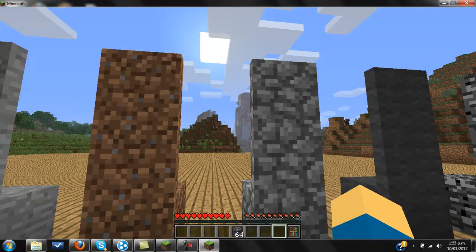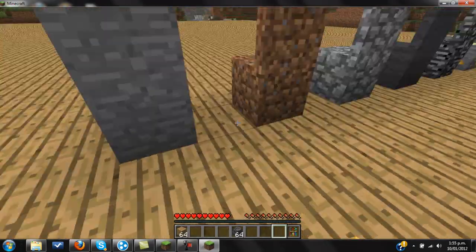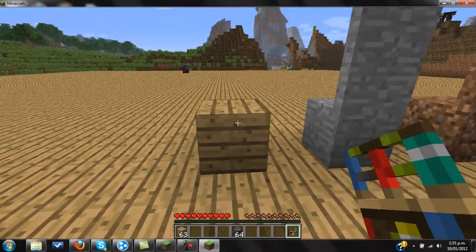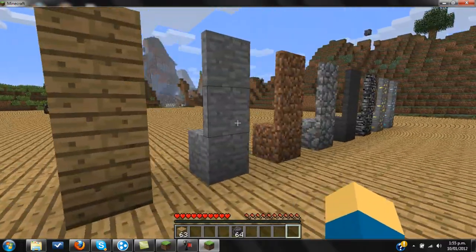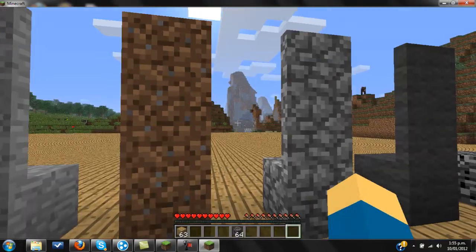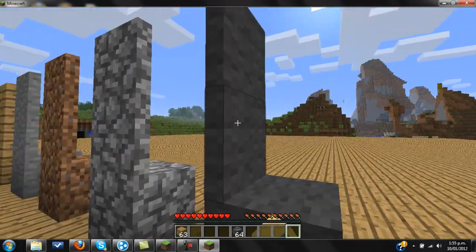So you have all these block variants here. When you want it to blend in, you just place it down and it turns into the surrounding block. This works with Mod Loader, and I also have Plastic Craft, Too Many Items, and Single Player Commands installed — they all work with those.